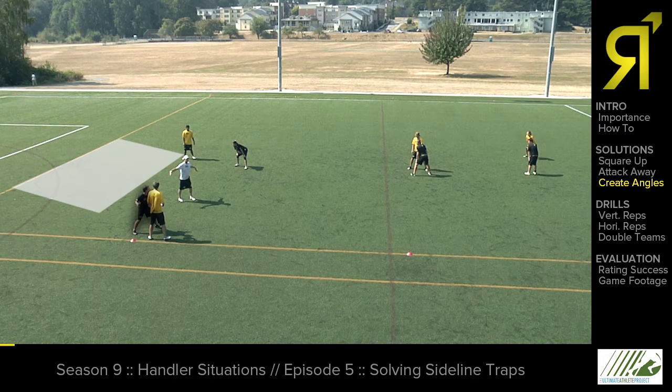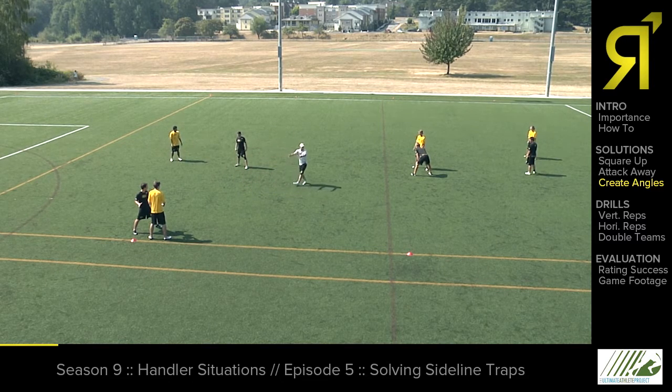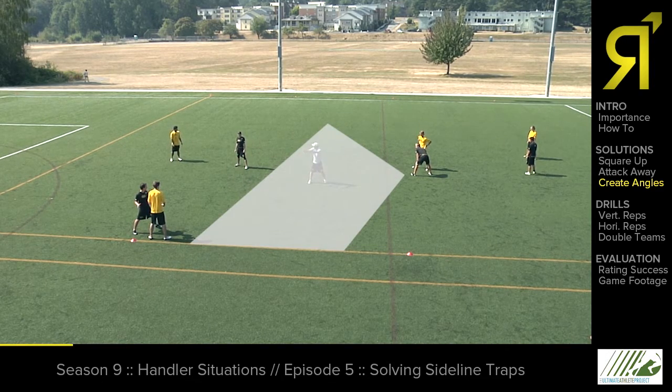So Pete's taking away this backfield. If we can't get it through the handlers, our downfielders know that there's now an extra opportunity in this space that's being vacated by the mark. How can we use that space?